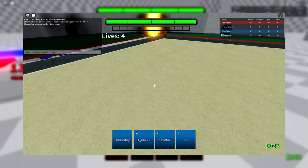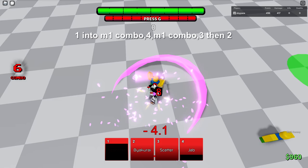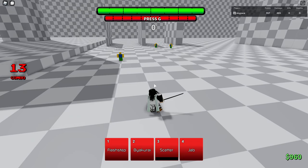Some people would say Jab is your best tool, but I do Flash Step into Byakurai, or just use the Jab — it doesn't matter. You can mix up a lot of different things with Byakurai. It all depends on your playstyle. I'm not too good with Byakurai. He's a solid character, but I don't like playing him because I just don't have fun with him. There are funner characters, in my opinion, but yeah, Byakurai is a good character.